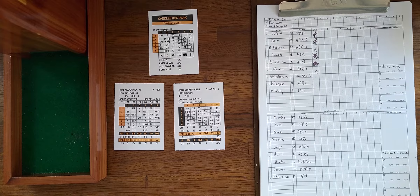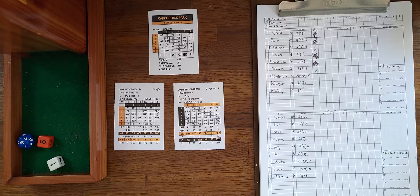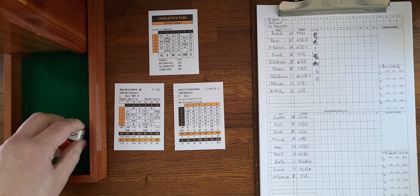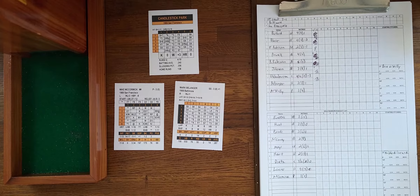Earl Weaver is very happy. McCormick may need quick relief. On a 4-4 strikeout chance the number 13 is too high, so Etchebarren bats — 6-1, single past center. Johnson advances to third, dropping from a three to a two with one out, and makes it. Still one out. McCormick is having a rough day. With runners at the corners, the infield plays halfway for the double play.